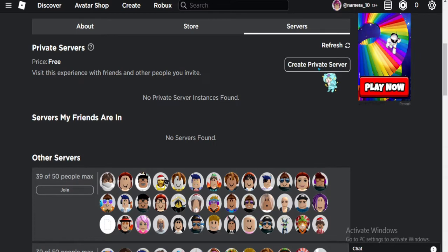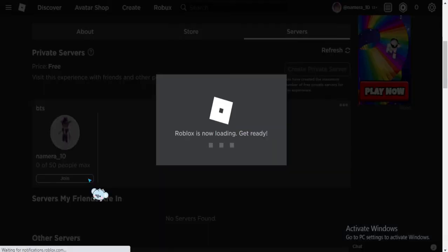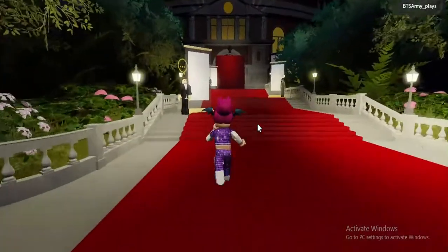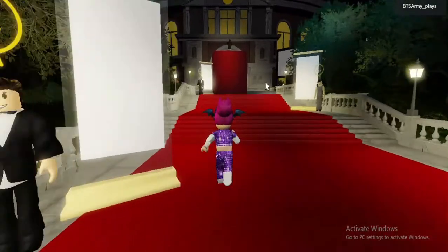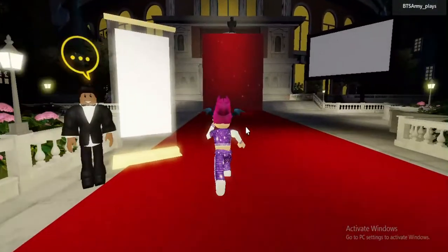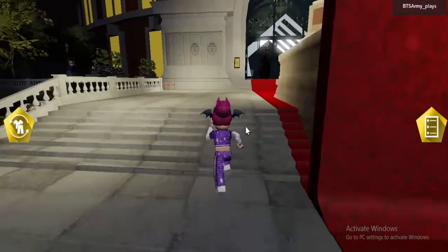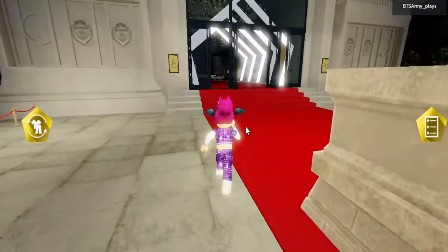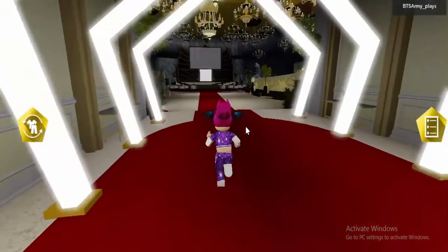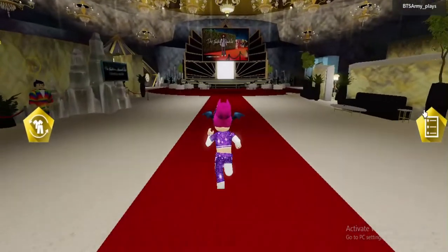The private servers are free, so just join a private server. As you spawn in, go all the way to the back and you'll find a gate — as you can see here, there is a gate. Enter it. If there's a mission here, you don't need to do anything.